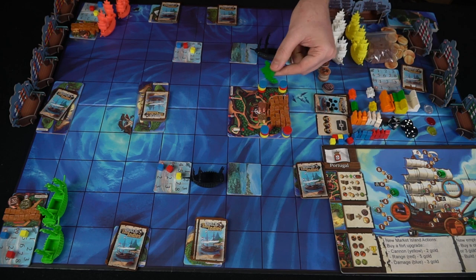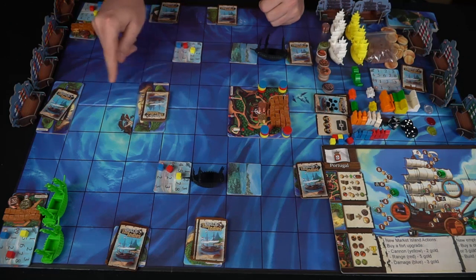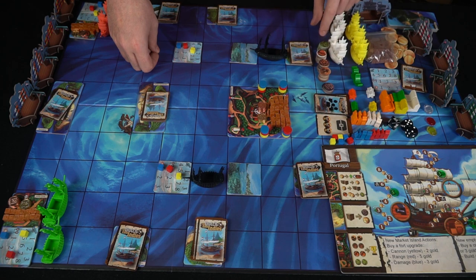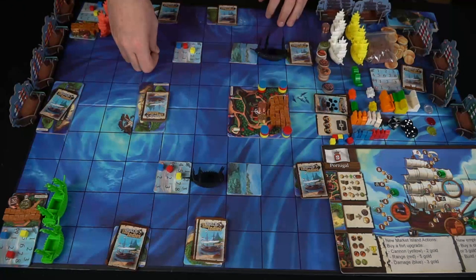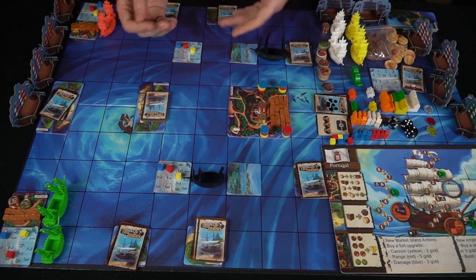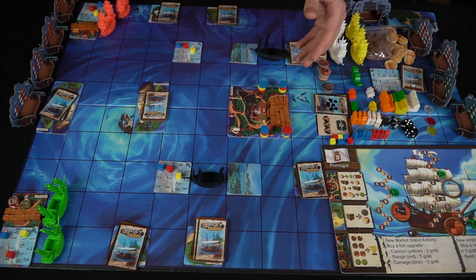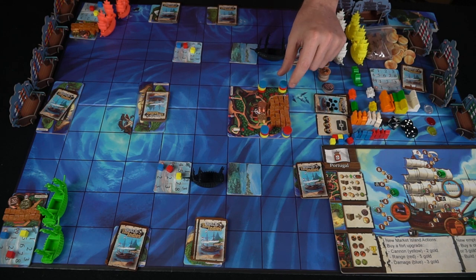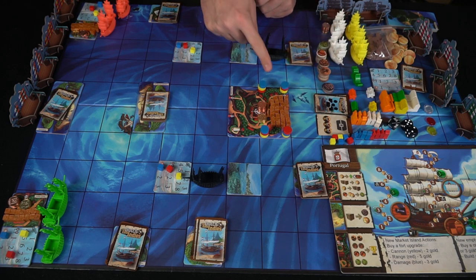And finally there's the Kraken. In the base game you'll have ports, your main base, forts, ships, and all the different types of spices. You'll get basic cargo and money, but I'm using the deluxified pieces here — the little cargoes, nice metal coins, and little upgrade pieces you can bring back and forth. These will increase your ability to do more damage, range, and attempts to roll.